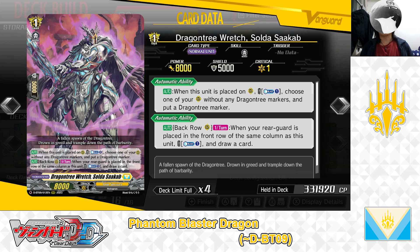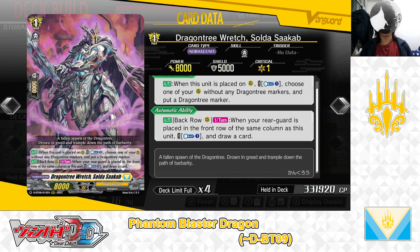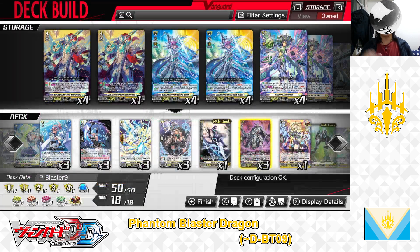Next up, Grade 1: Dragon Tree Wretch, Sold the Scathap. First Skill — Auto: When this unit is placed on rearguard circle. Cost: Counter Blast 1. If the cost is paid, choose one of your rearguards without any dragon tree markers and place a dragon tree marker. Second Skill — Auto from the back row rearguard circle, once per turn: When your rearguard is placed in the front row of the same column as this unit. Cost: Counter Blast 1. If the cost is paid, draw a card. We have 3 in the deck. With that, we've covered the deck's Grade 1 lineup.